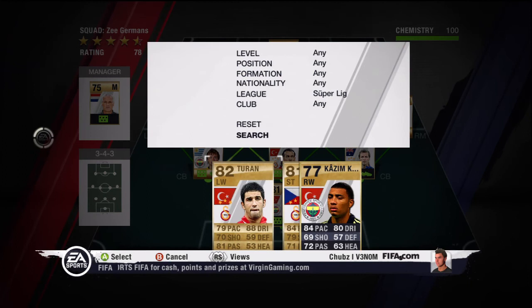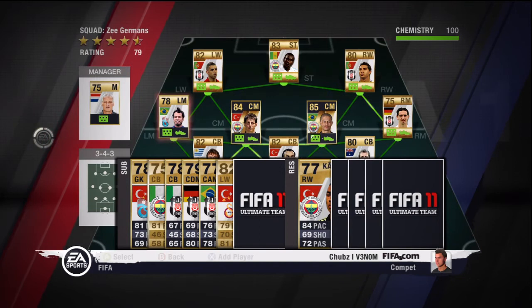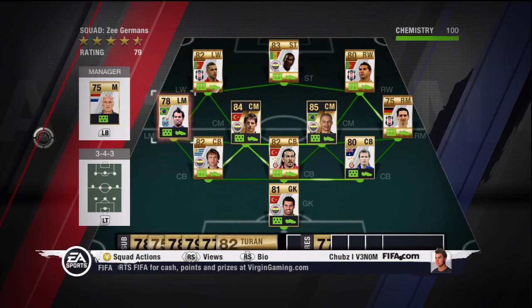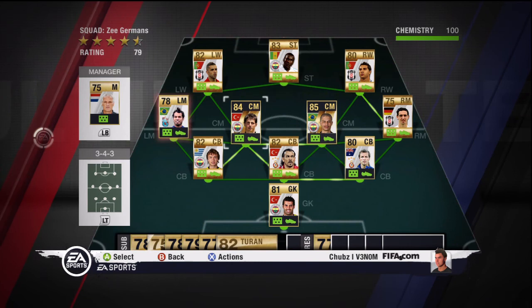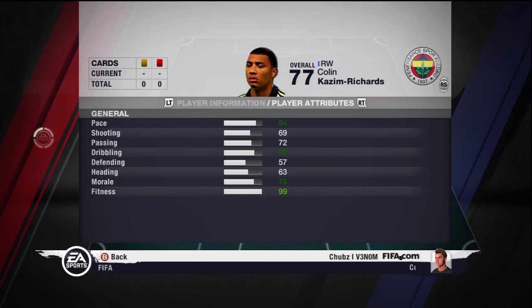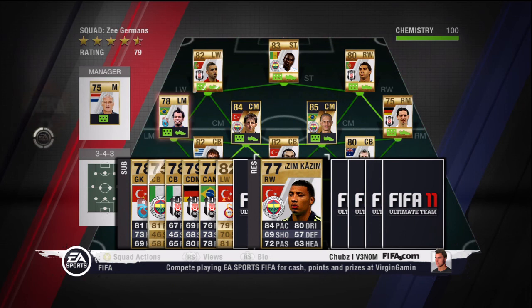Next up we have Turan and Kazim Richards — Colin Kazim Richards. You can just stick them on their own sides to keep the chemistry going and keep them fresh. This basically means you can have a more attacking approach, playing both Turan and Simao out wide, which is very good when you overlap. In other terms, Turan and Kazim Richards just play to fill in. Turan's about 800 coins — can't go wrong. Kazim Richards is 400 coins. His 69 shooting isn't really what you want from a winger; he's better played in the right midfield for the overlap.